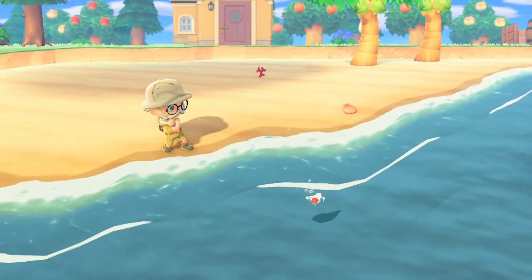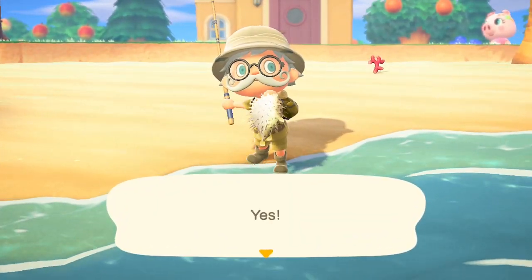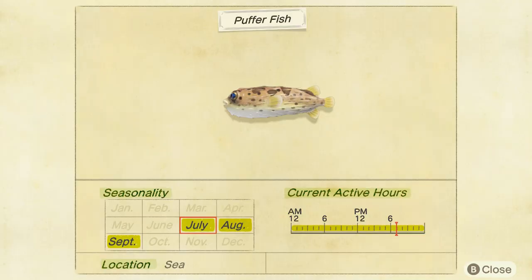Puffer fish can be found all day in the sea. They only sell for 250 bells. It's a size four shadow. Again, 250 bells — not really worth trying to fish up, but you'll get one for Blathers.